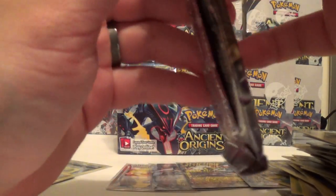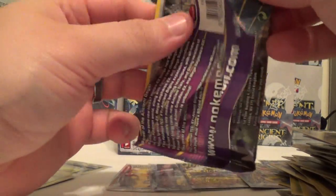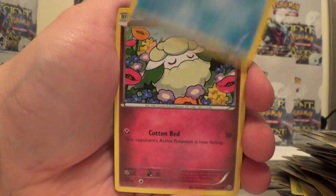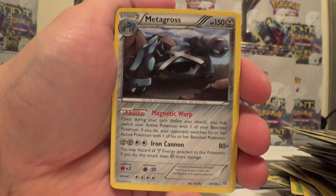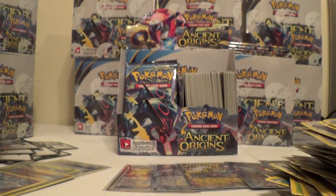Alright, last two packs here. Beldum, Golurk, Relicanth, Cottonee, Baltoy, Vespiquen Reverse, and a Metagross. Metang, Sableye, Sceptile, and Tyranitar Spirit Link.